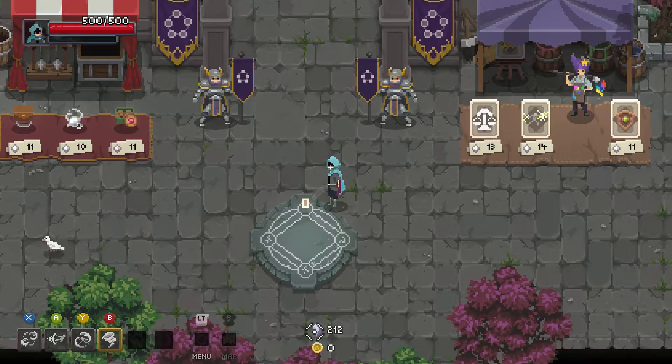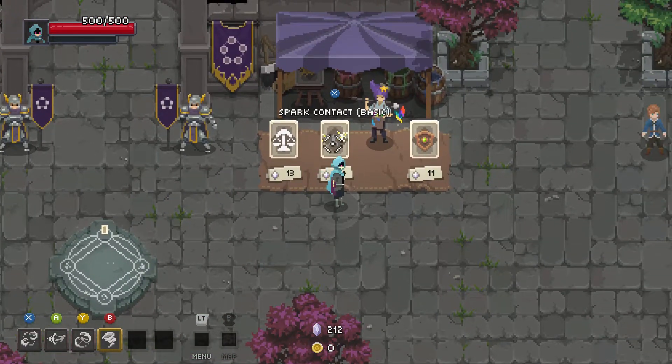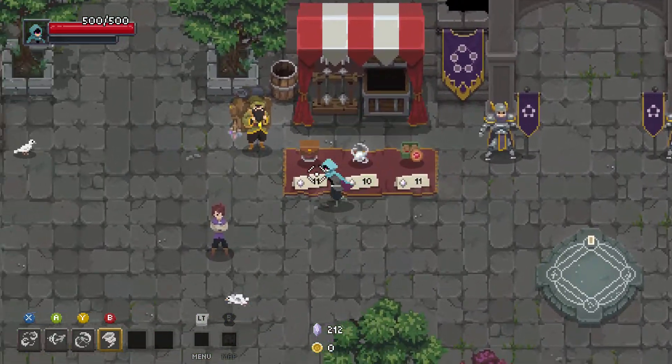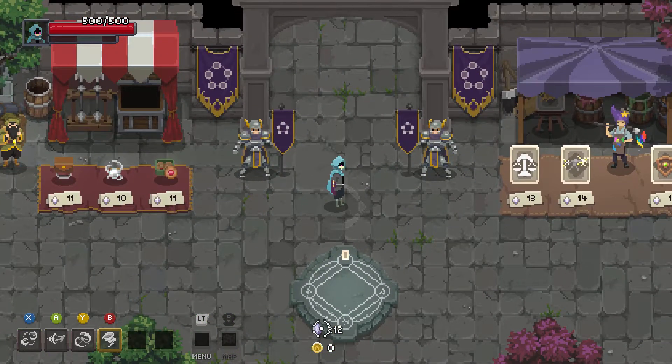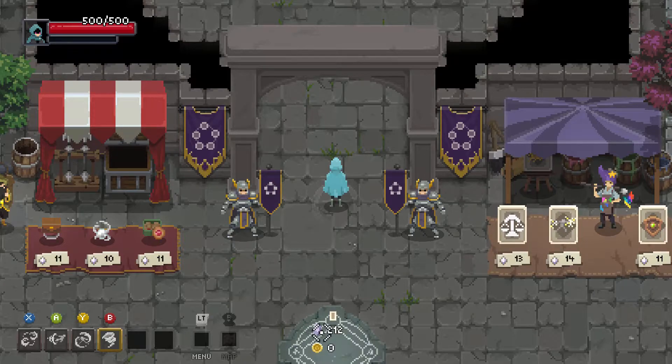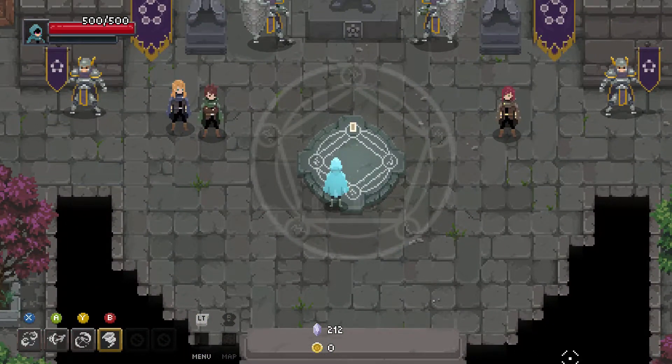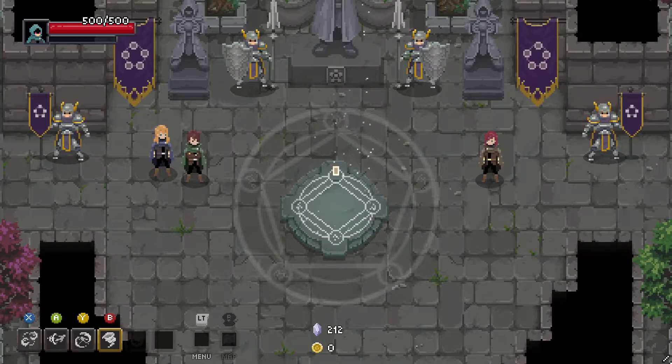Outside of the dungeon we have this purple currency, which we can use to acquire spells we might not have or relics as well. You don't just lose everything, because you acquire these purple coins in the dungeon which you can spend outside of it. But let's go ahead and get into the dungeon and show what the game looks like.